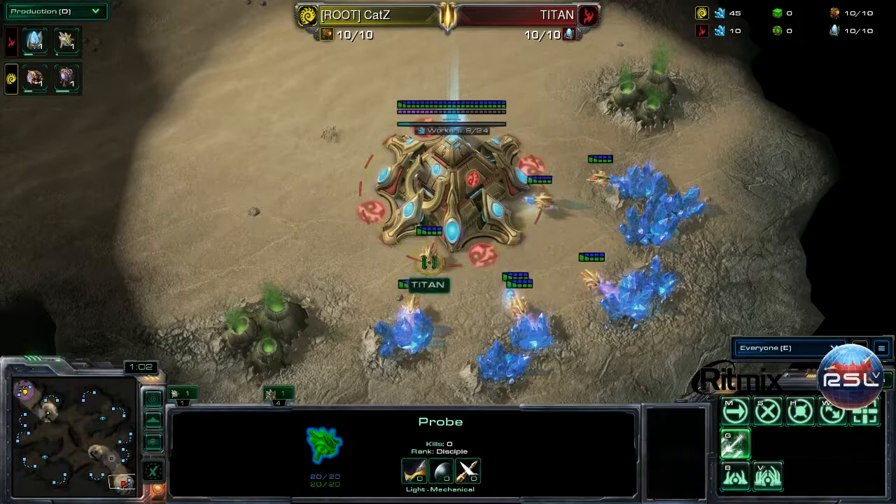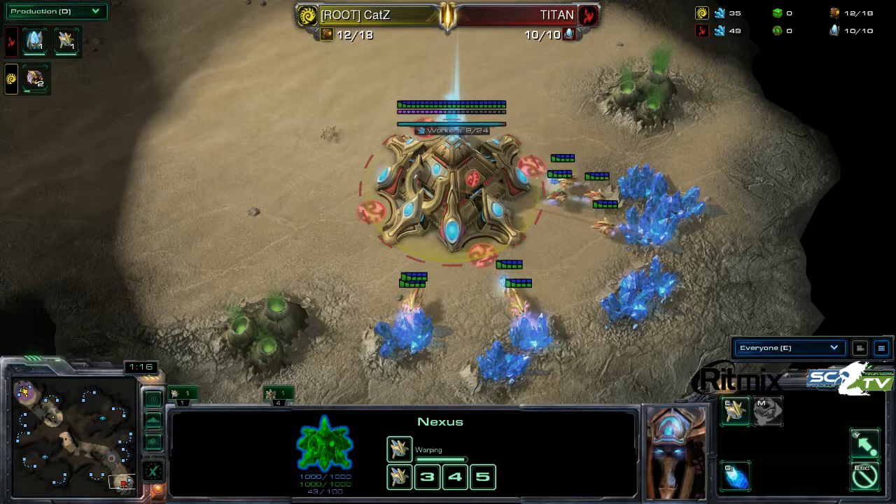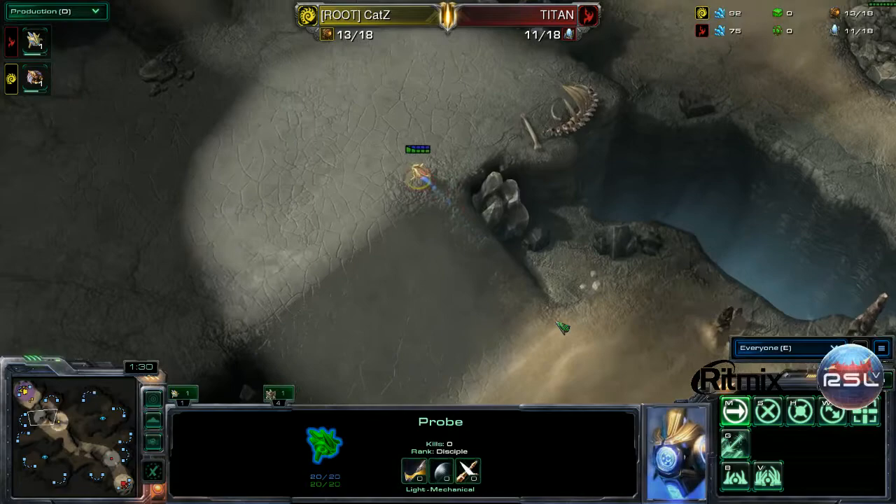So we saw in game number one, Titan went for an aggressive gateway timing. He didn't have that many gateways with the initial push, but it was still very effective. He really caught Katz off guard. Katz was only reacting to the Phoenix play. The plus-one Zealot attack was just so expertly thrown in there.